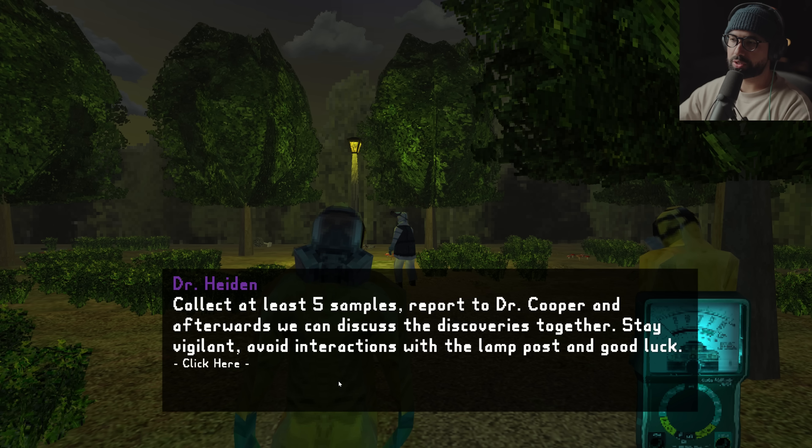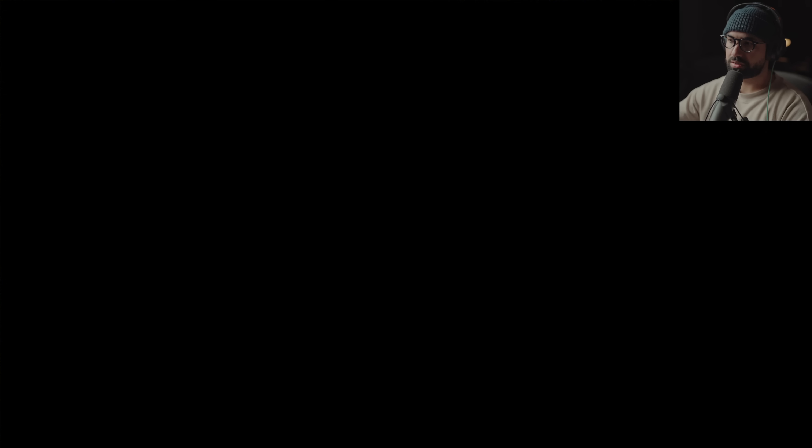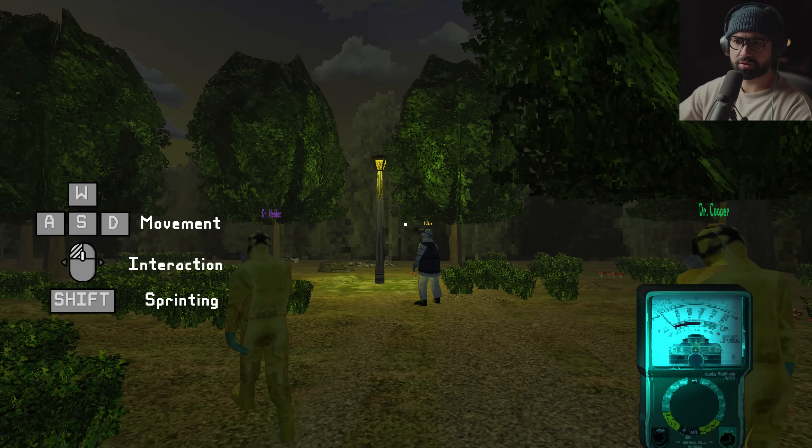Collect at least five samples. Report to Dr. Cooper, and afterwards we can discuss the discoveries together. Stay vigilant. Avoid interactions with the lamppost, and good luck. What a weird sort of setup.